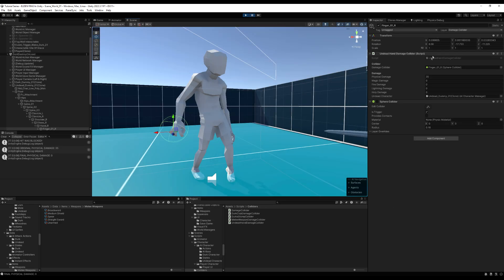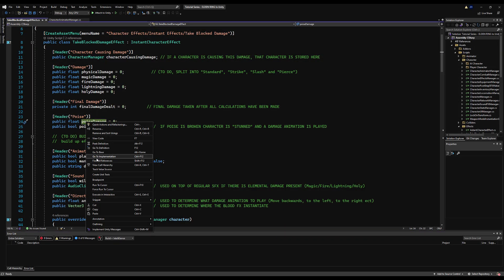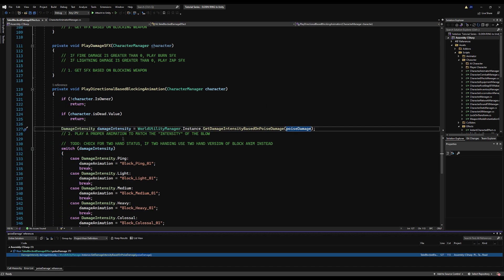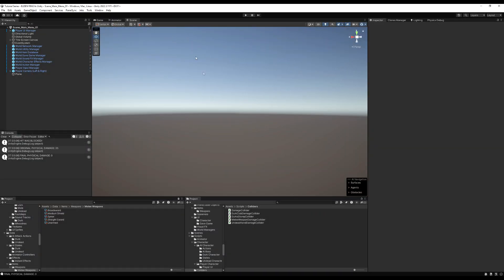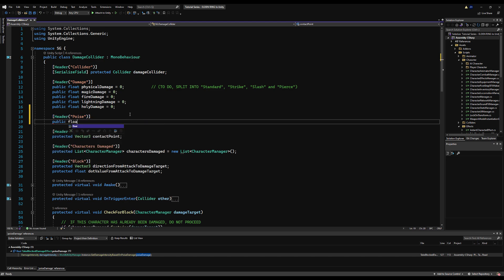I'm playing a block animation right now, but it's always ping. The reason is that we actually don't have a poise damage value on our damage collider. It's not just our enemy's damage collider — if we go to the base class, there is no poise damage. You can see we have a poise damage variable here, but if you find references, the only place it's ever used on the take block damage effect is to calculate the animation. So go to the base damage collider class, add a header for poise, and then add a float or an int for poise damage.